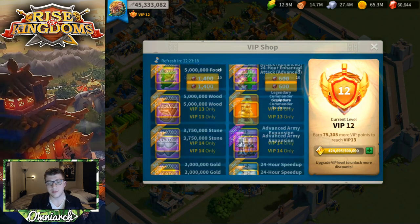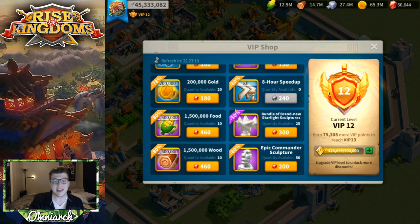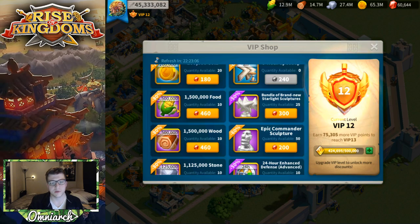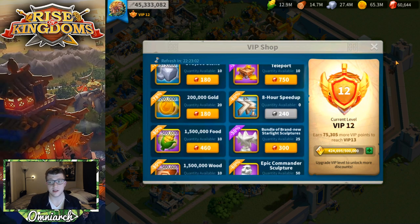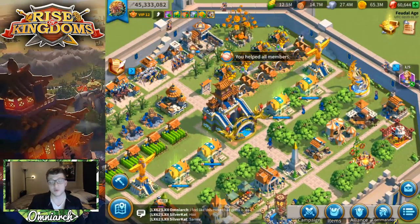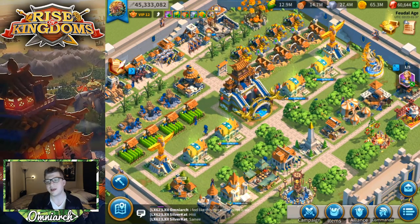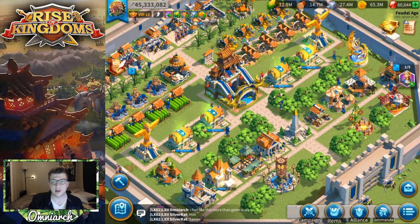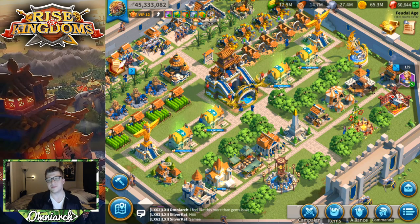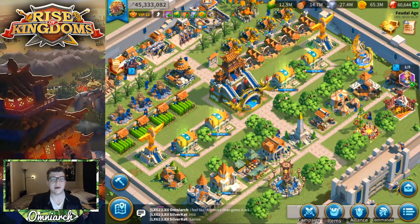The VIP shop is a great place to spend gems, especially for 24-hour speed ups or legendary commander sculptures. If you need more resources than the mysterious merchant provides, the VIP shop is also good for that — especially if you're pushing your wall or city hall to level 25, since you'll be running low on resources in that mid-stage of the game.